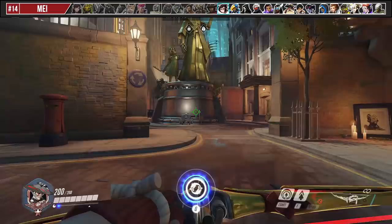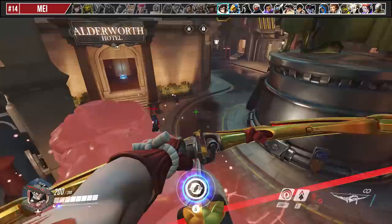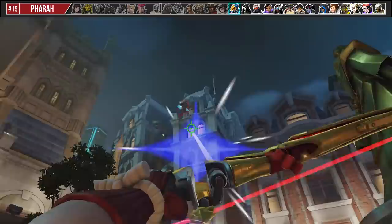You need to respect Mei's freeze — if you're ever in range of it, she can get up to you even with your leap. So your options are either to kill her in that brief moment or never play in her range. Additionally, if she walls off the main choke point of the map, you can simply wall climb over it to help your team.